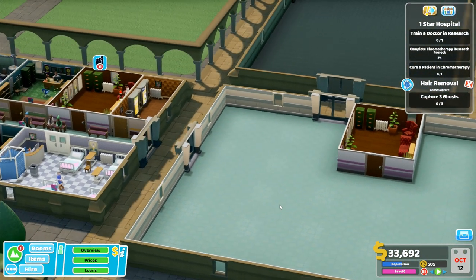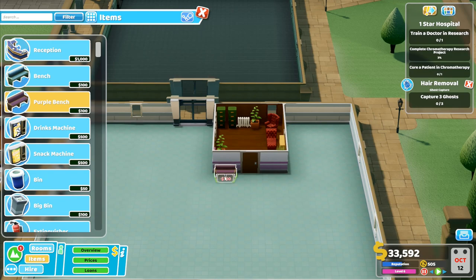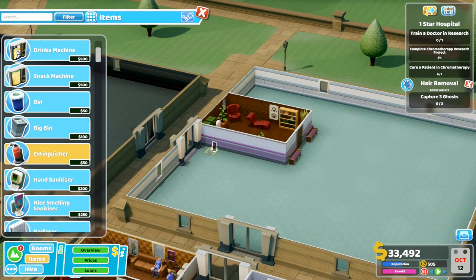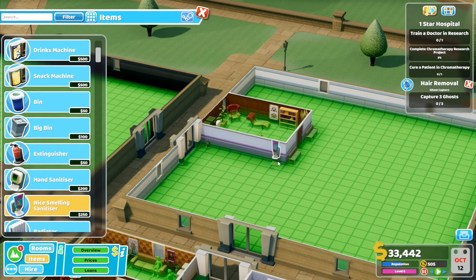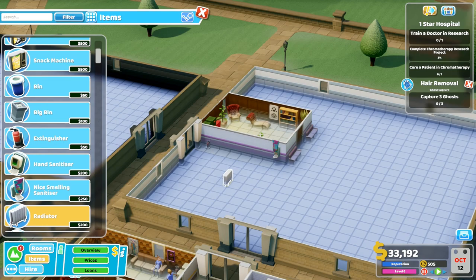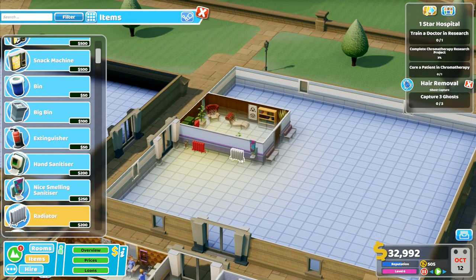I know I've got a second doctor kicking around that's got the psychiatry thing available which we can use. I can go to items here - purple bench, and I can drop one there and one there. Then I can go over this side like this - we'll put a fire extinguisher near the door on the outside there. Nice smelling hand sanitizer is going to go there like that for now. And then the radiator, we're going to bring that one in - I'm going to put that radiator there, and really I could do with another radiator close to here, so I'll put one there, which is creating quite a warm spot.